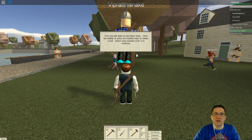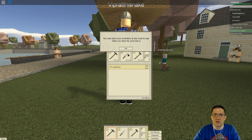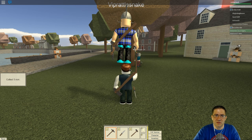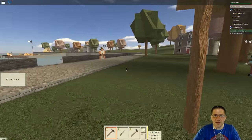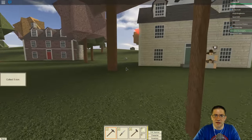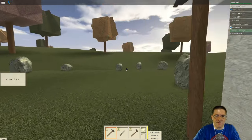First, you will learn to use basic tools. Click on the hot bar and the numerical pad — space slot 1. You can open up your inventory anytime by pressing G. Find the nearby rock and swing your pickaxe at it with the left mouse key. Keep mining until you've collected five iron. So where's the nearby rock? Anybody see a rock? I don't see a rock. Oh, there's a rock. There's a big red arrow on it — how could I have missed that?